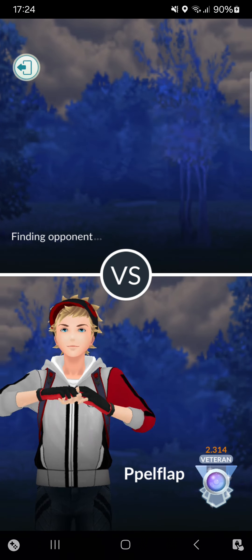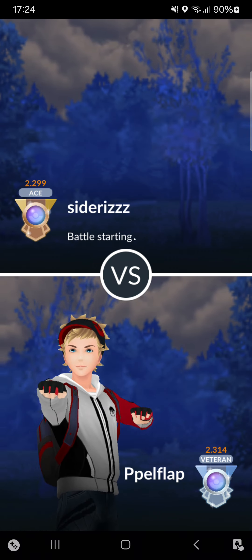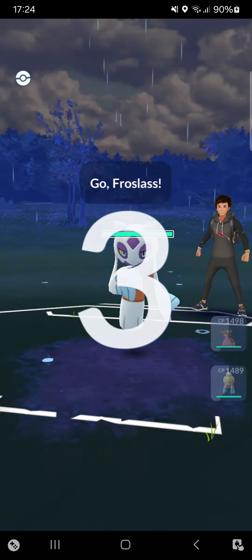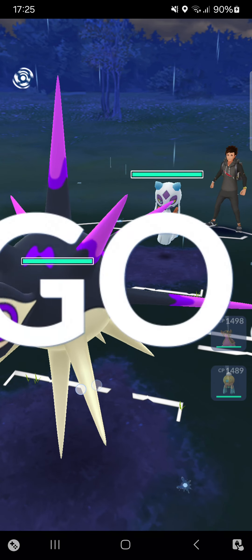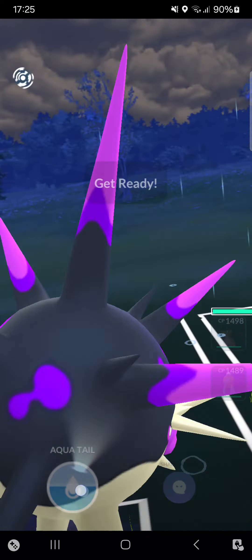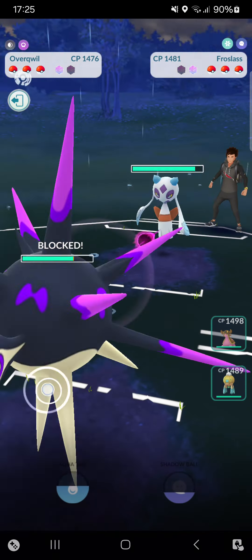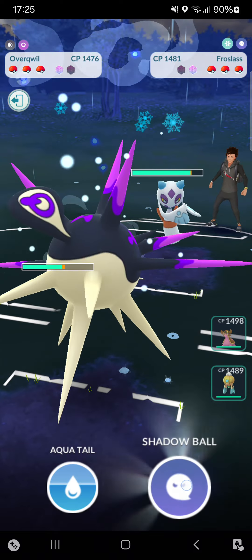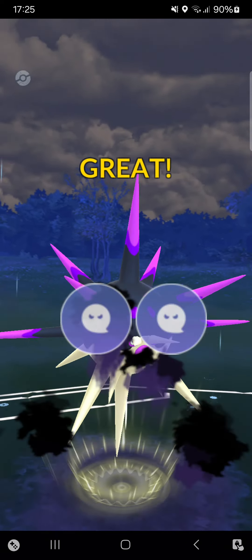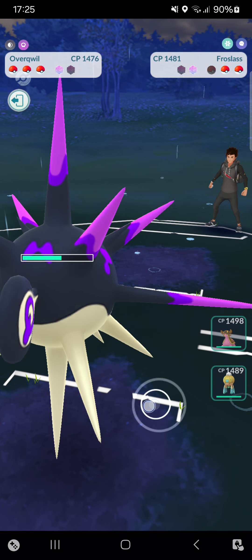Hopping into the last match of this video — really excited, hopefully it ends well. This match was very nice — Overquill did his job. Starting Overquill into Froslass. I'll do things a little differently this time — making it to a Shadow Ball first. He shielded my Aqua Tail with his Avalanche. Now I can make it to a perfect Shadow Ball — that gets the KO! Overquill just did it.